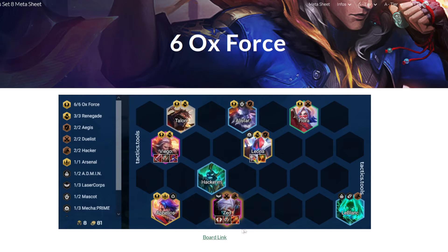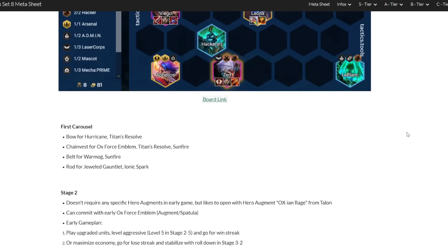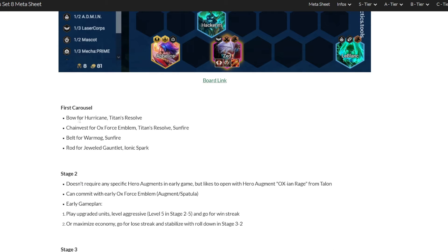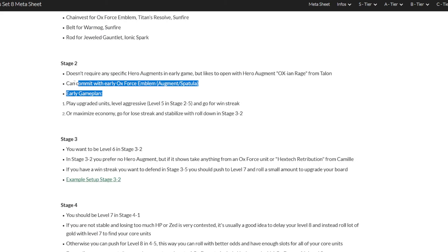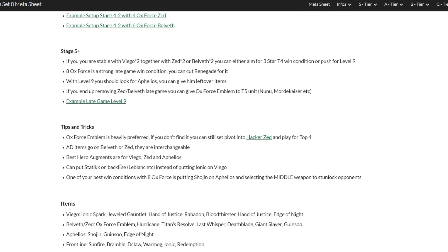For example, if we take the Six Oxfors comp, you can see this is more or less how your positioning should look like. If you want to change something for yourself, you can click on the board link and it will redirect you to tactic.tools. If you scroll down, you can see recommendations for the first carousel, some general gameplay tips for stages 2, 3, 4 and the late game, and also some useful tips regarding specific interactions with this comp — like putting Shojin on an Aphelios with 8 Oxfors as your win condition. It's not something that's on the board but it's still very helpful to know.